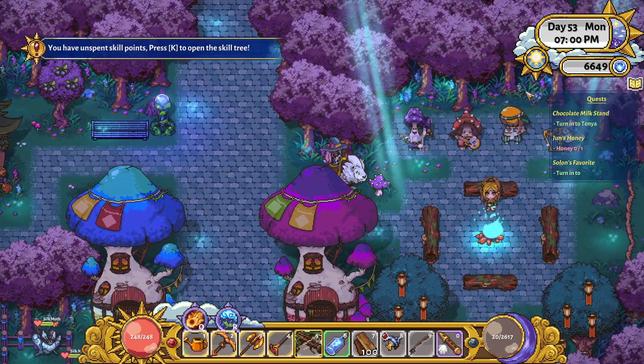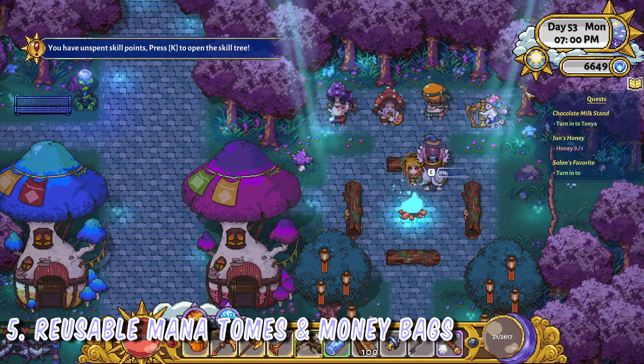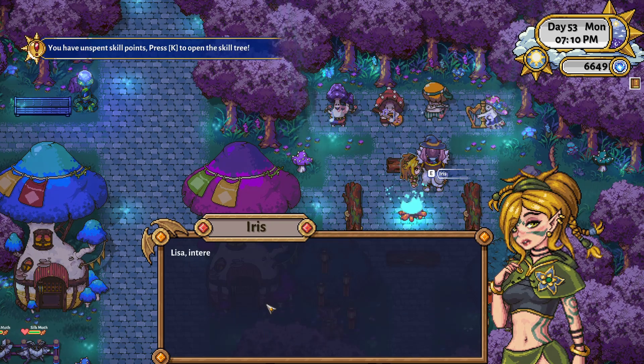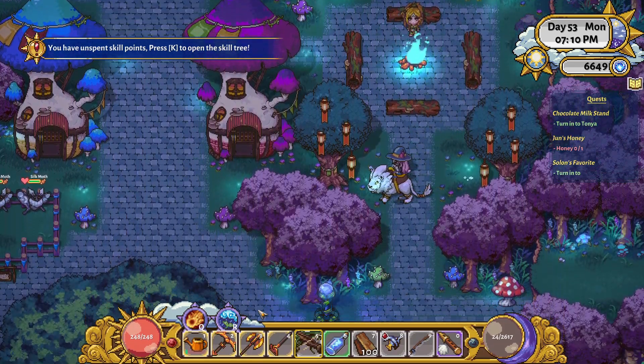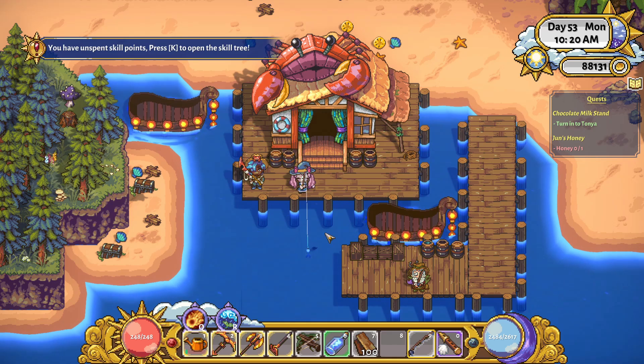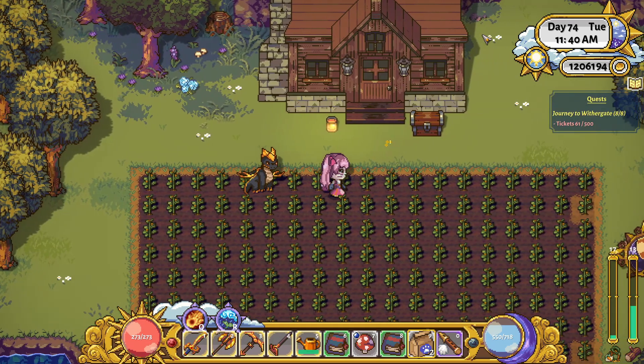Now for some of the more spicy tips. Up next we have infinite manatomes and money bags. For this to work, you have to have an item in your quick bar that you are willing to destroy, and a manatome or money bag in your inventory. Having the skills that grant extra money from money bags and extra mana from manatomes can increase the effectiveness of this, but it's not necessary. Without them, you just have to click more times for the same effect.